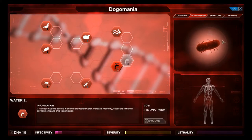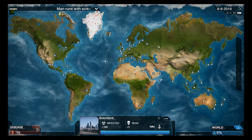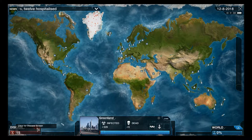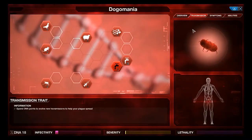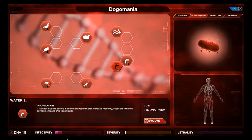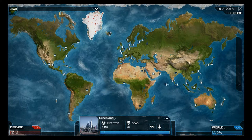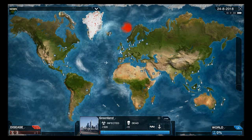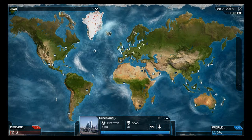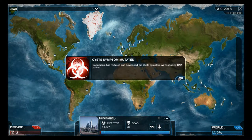Let's wait a bit more - we need one more point. Okay, let's evolve our unique abilities and there it spreads to Norway. Now from here on out you can jump land borders and airports as well.